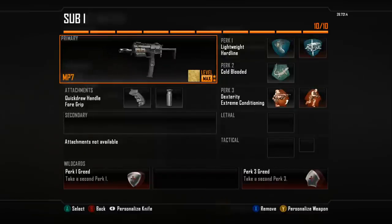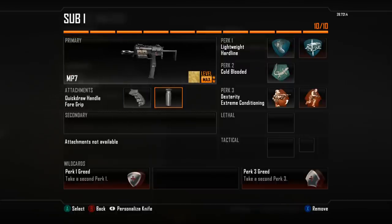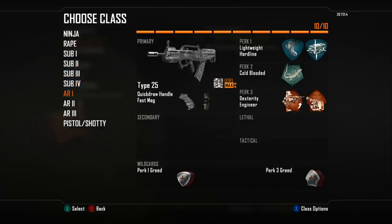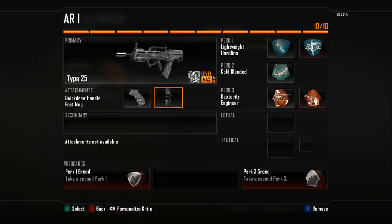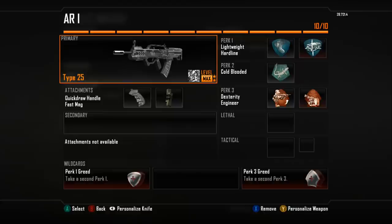Now let's go into how to set up your gun with attachments. There are two different ways to put attachments on your weapon — you can accentuate the good things about it, or you can negate the bad things. For example, the MP7 is very inaccurate at range, so to negate that inaccuracy I put a foregrip on it to give it a little more accuracy. The Type 25 has a very high fire rate, so to accentuate that I put the fast mag on it so I can flip the mag quickly and maintain that constant fire rate.